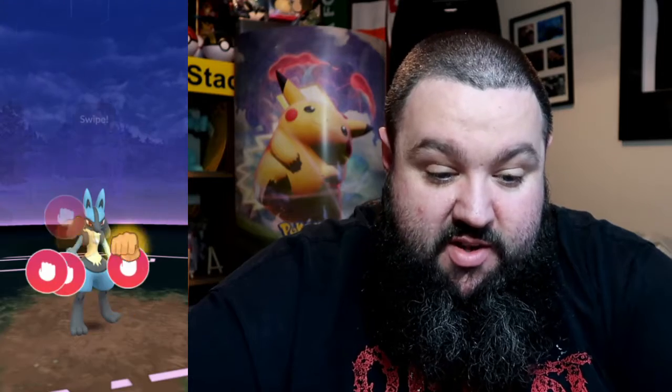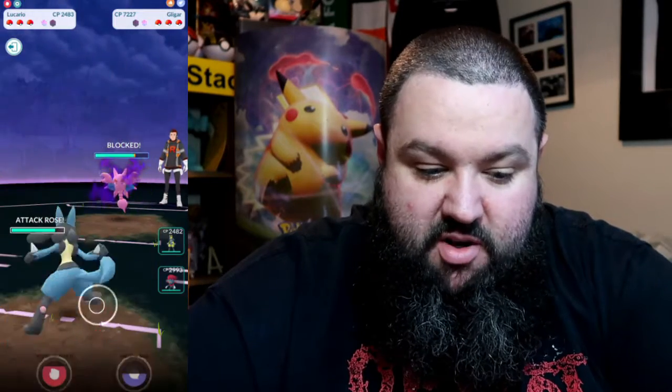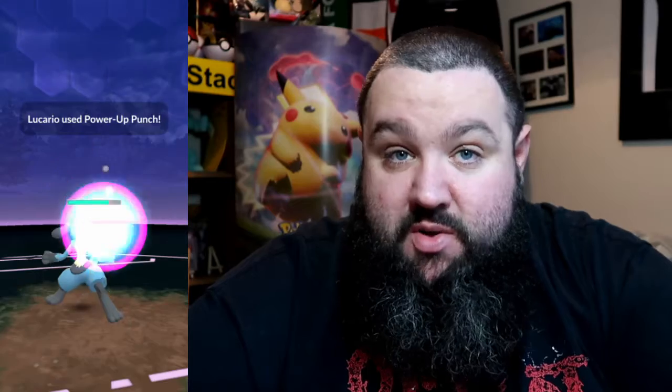We're gonna let this first one slide and the second one as well, by the way — get those shields gone and out of the way. We're one shield apiece now, I've already used one. Try and get this second power-up punch off, and I do. Get rid of their second shield, then I think I'm gonna try and charge up my power-up punch again and then switch to the Weavile.